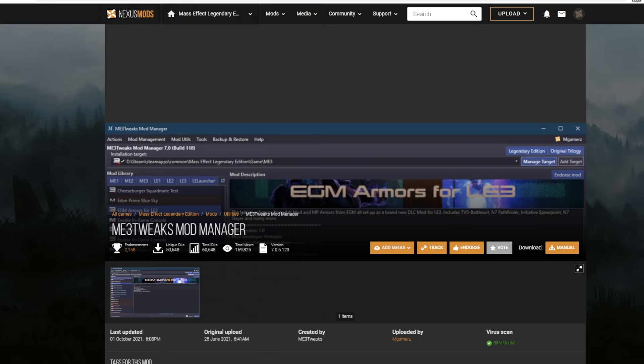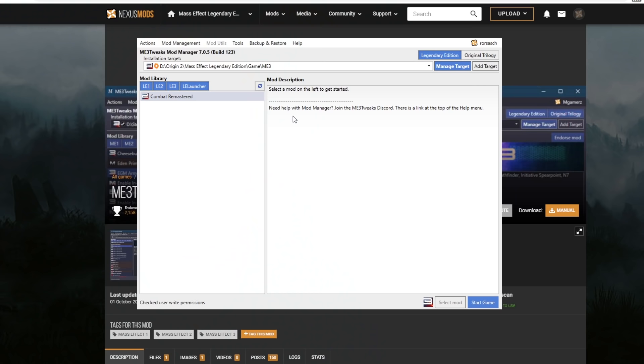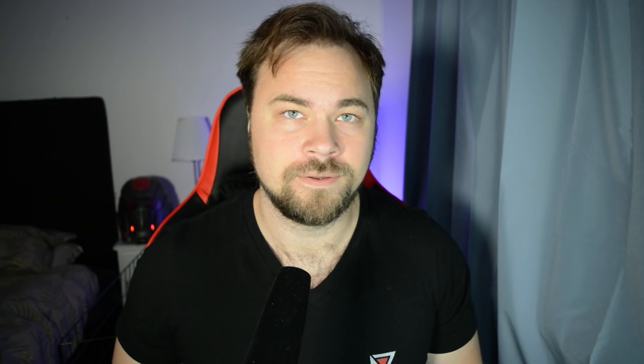Just a heads up, modding your game might break it, so be very careful of what mods you install and in what order. Before you start downloading and installing them, make sure you read the descriptions in each mod to see if there are mods that are not compatible with each other. The mods that I'm gonna talk about are all on nexusmods.com, and the mod creators usually put up a warning in the description. Also, before you start installing these mods, make sure you download the ME3 Tweaks Mod Manager, which is a great tool that allows you to quickly install most mods without any hassle.